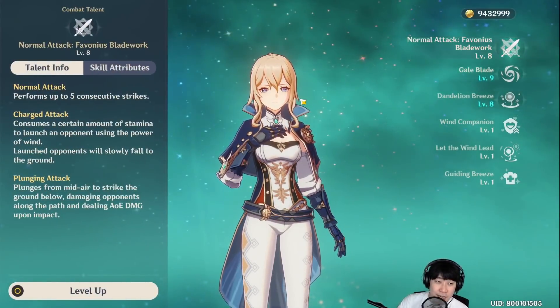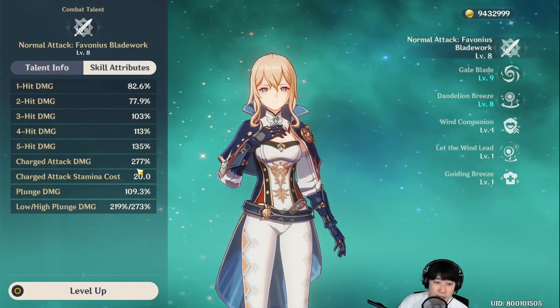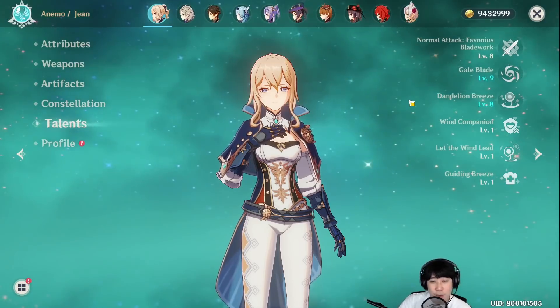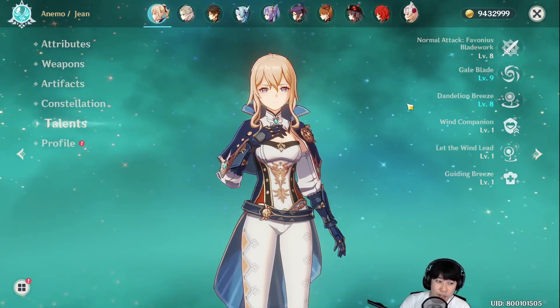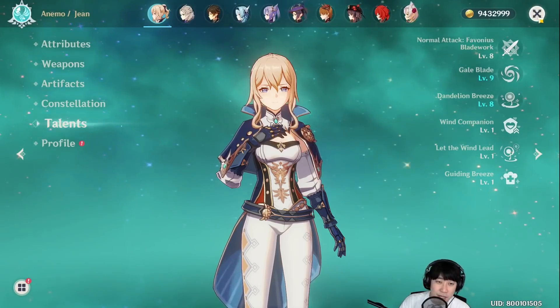This is my talent level. I have leveled her auto-attack to level 8, so she has that 277% charge attack damage multiplier — very interesting. Her E does some bonus elemental damage, about 50%, and she can gather monsters around and start attacking them with auto-attacks. Her Q damage is almost halved, which is sad, but that's totally fine.